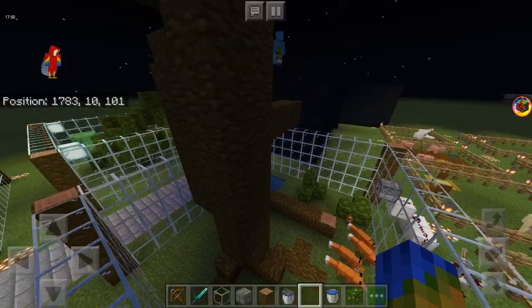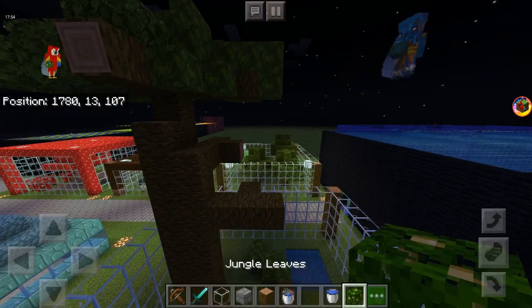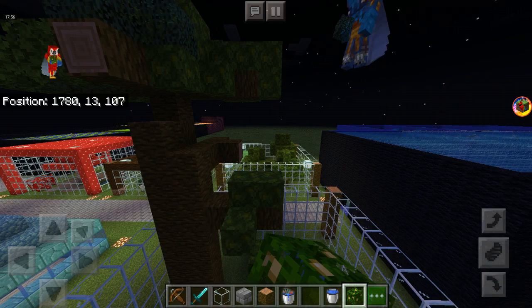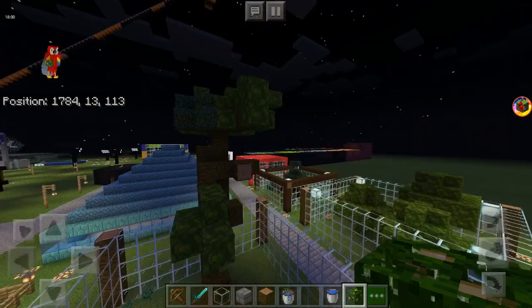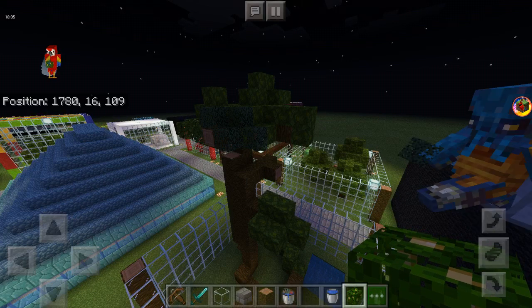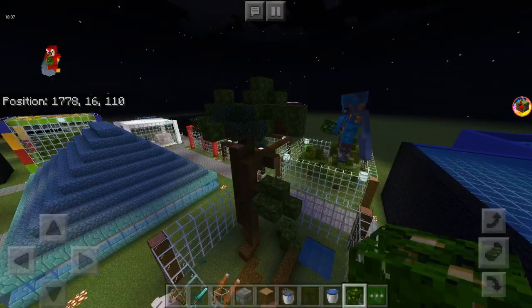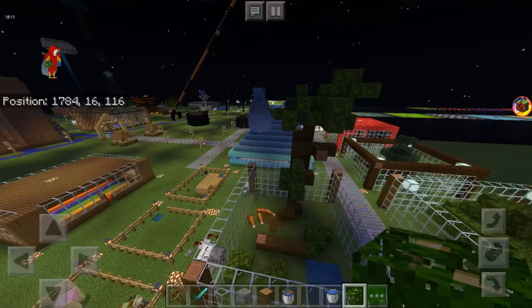Oh yeah, I was gonna fix that in a minute. Also it's Minecraft, there's no physics. Okay, I'm gonna put a few leaves on this branch here. Whoa whoa whoa — you can't have spruce leaves in here, that's gonna annoy my OCD. Don't worry, I'm gonna cover it up a little bit more with birch. And actually we don't have any time to put the panda enclosure, so this will be part two.